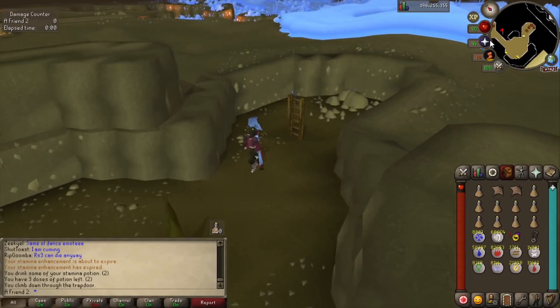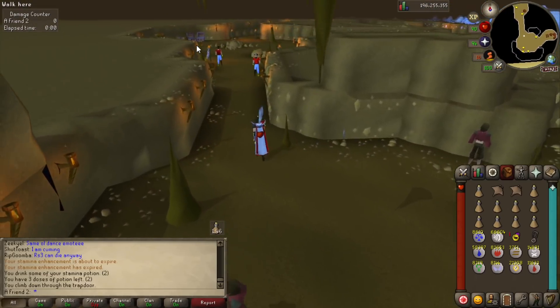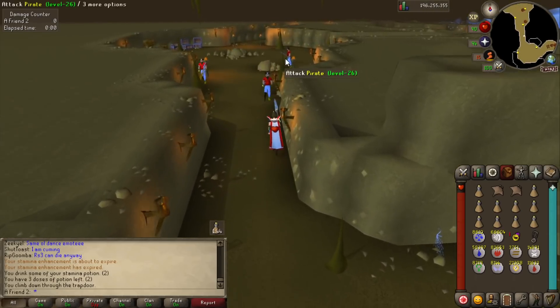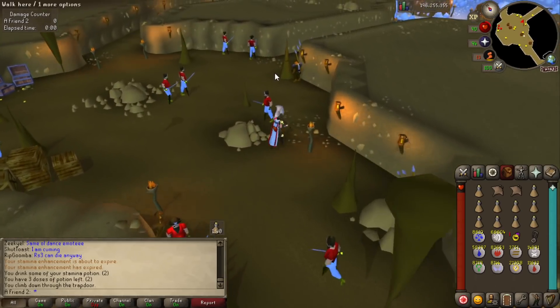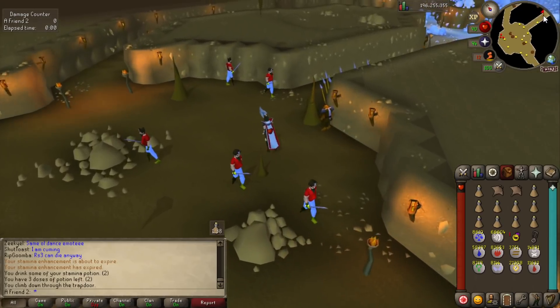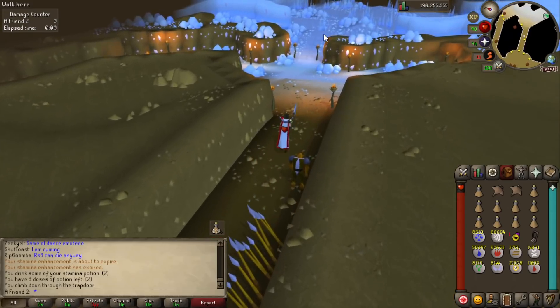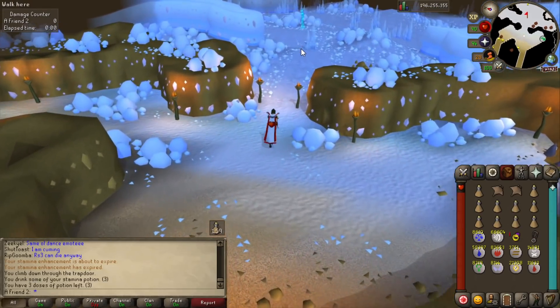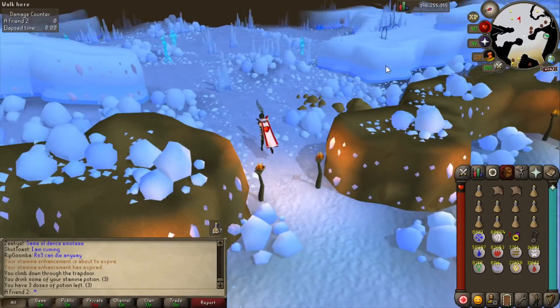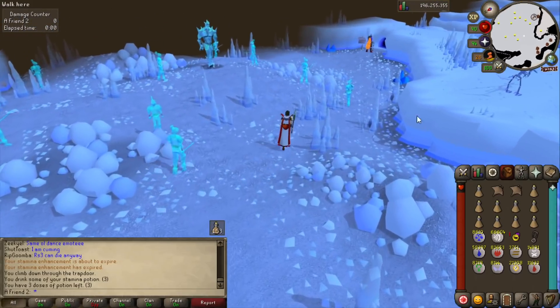Oh here we go — does that look different than wilderness? Because wilderness as a whole looked very dark. This is also a little bit dark but not as dark as wildy, and there's a bunch of torches that illuminate the light. The ice is god damn beautiful — you actually feel like you're in an icy place.